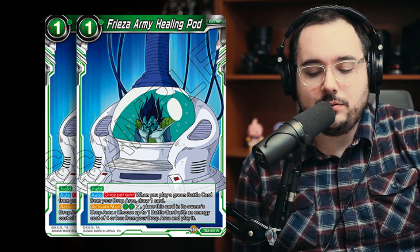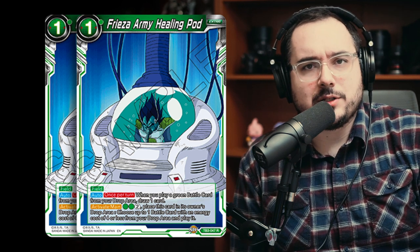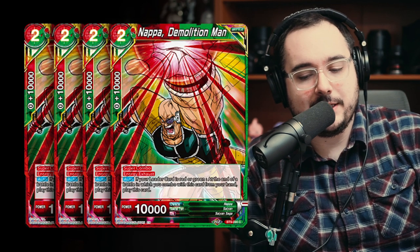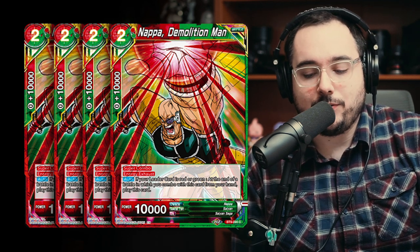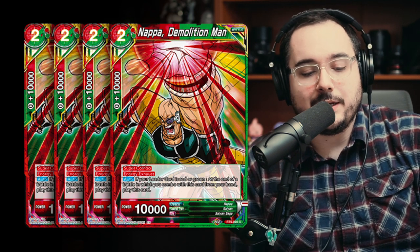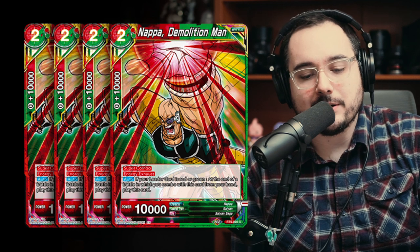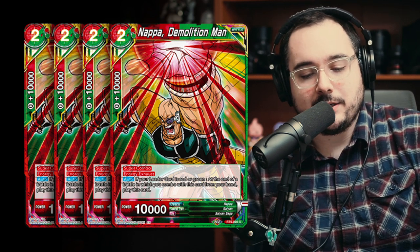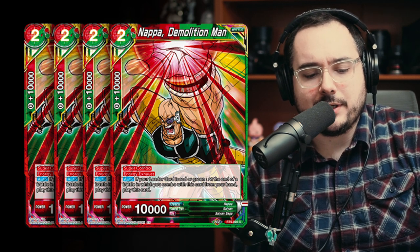Frieza Army Healing Pod also has an activate main for two green and two of any other color: place this card in its owner's drop area and choose up to one battle card with an energy cost of four or less and play it. For the four super combos, we're playing the new Nappa Demolition Man super combo from set nine. It's red-green with energy exhaust, and if your leader is red or green at the end of battle in which you combo this card from your hand, play this card. The interesting interaction is when that card gets played, it triggers Frieza Army Healing Pod — it makes a quick pit stop at the drop area first, so it's technically being played from the drop. You combo off it, it goes into play, you get a draw, then you can combo it off again from the field for another 10k. Getting that extra draw on your turn and their turn is pretty ridiculous.